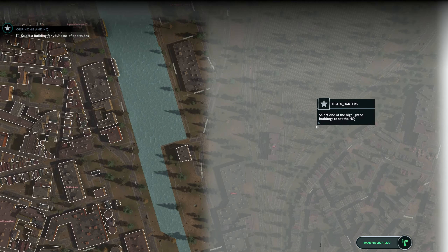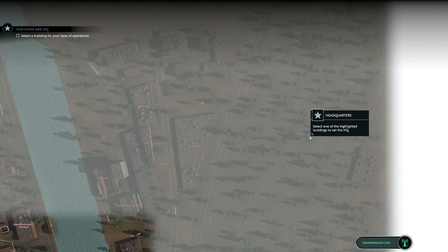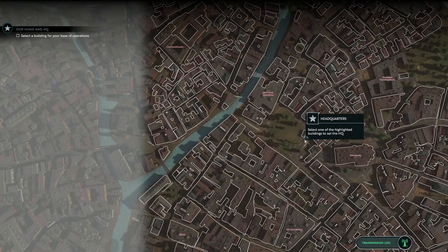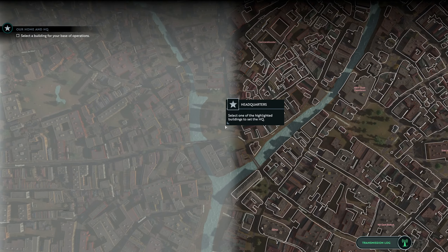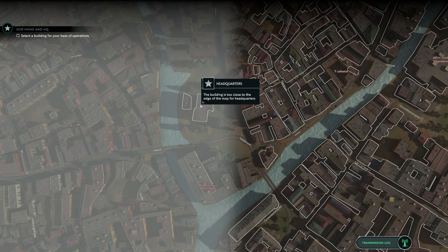That's the rail yard right there. It doesn't look like there are any trains in it — it looks like the trees have overtaken it. And this may be my castle right here.